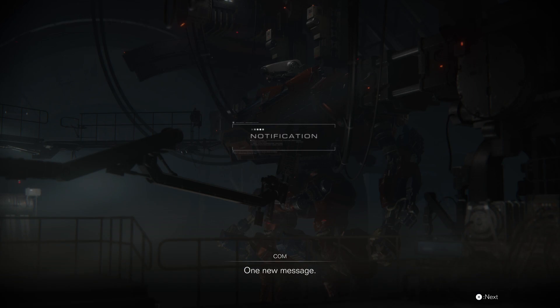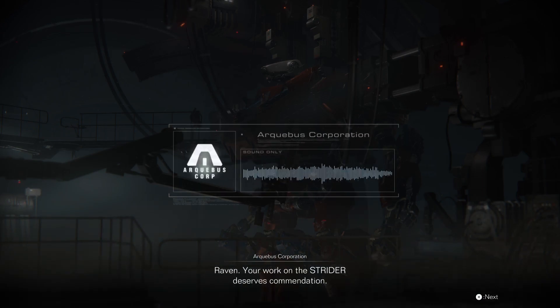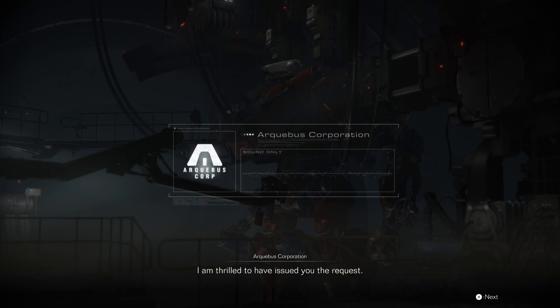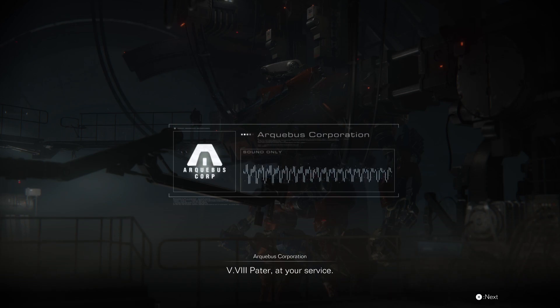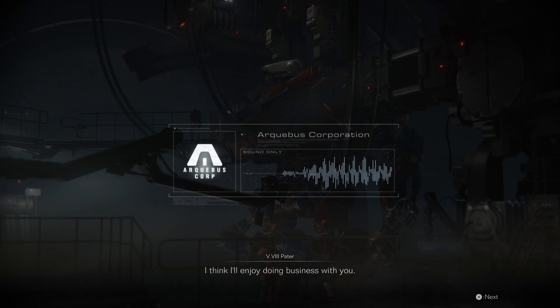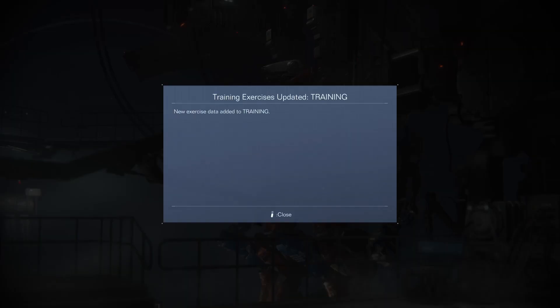One new message. Raven, your work on the Strider deserves commendation. I am thrilled to have issued you the request. Allow me to introduce myself — I am the Archivist Group's mercenary liaison. V-8 Pater, at your service. I think I'll enjoy doing business with you. Emblem acquired. Don't really care about the emblems, but we'll take it.